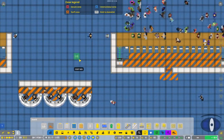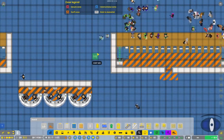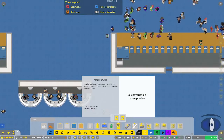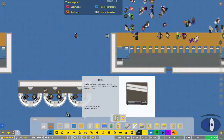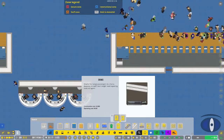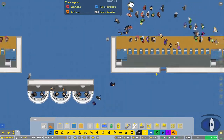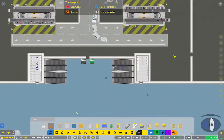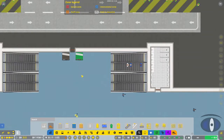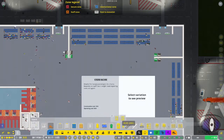Next we have a trash can, which you can place pretty much anywhere but it's really effective in your shops, which we'll look at in a bit. After that we have vending machines - drinks are the dark gray brownish color and food is the bright green color, placed at various points around the airport.